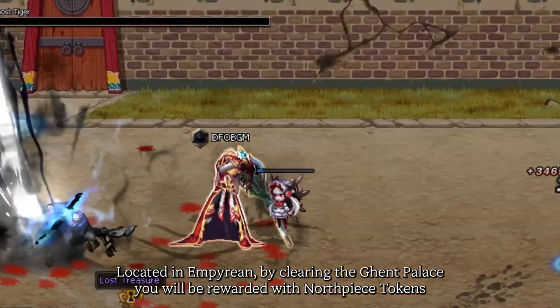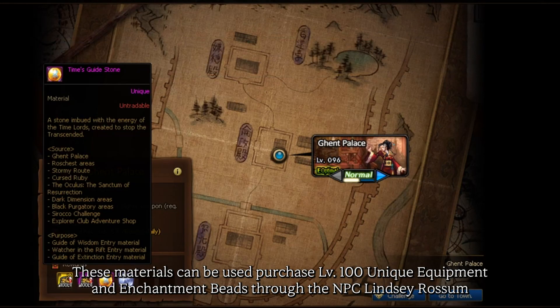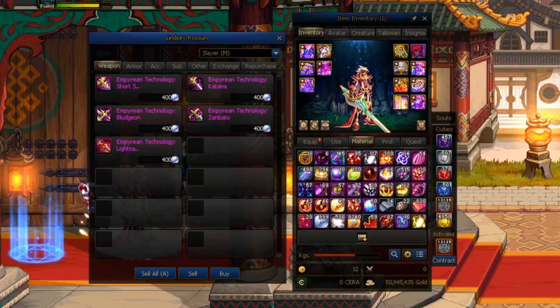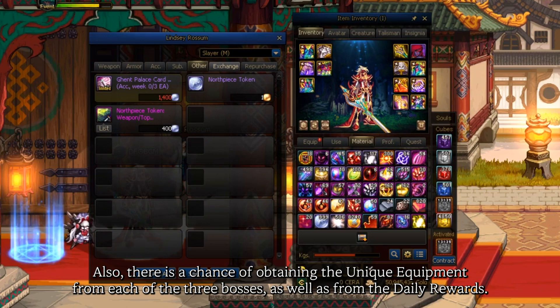Located in Empyrean, by clearing the Ghent Palace, you'll be rewarded with North Peace tokens. These materials can be used to purchase level 100 unique equipment and enchantment bits through the NPC Linsei Lawson. Also, there is a chance of obtaining unique equipment from each of the three bosses as well as the daily rewards.